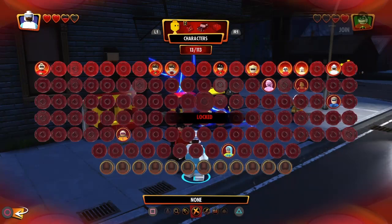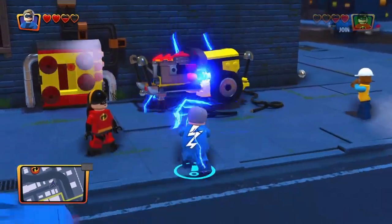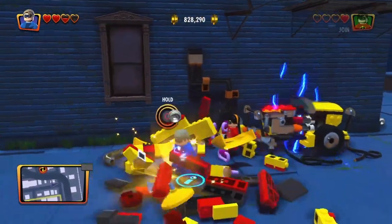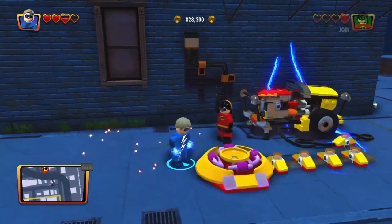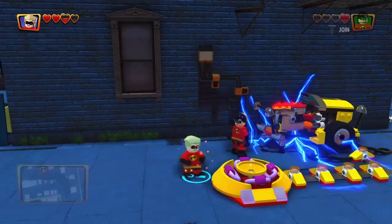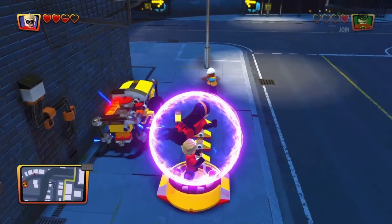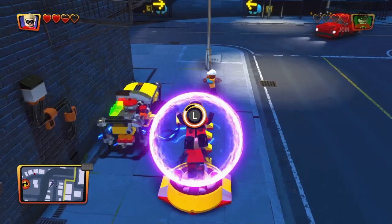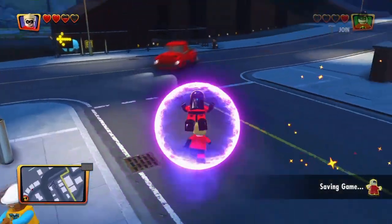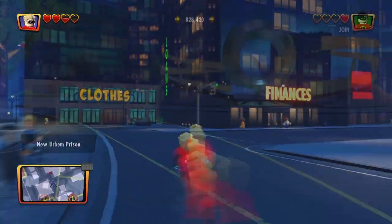I see electricity - maybe I need to be electric for this. That's not doing anything. Maybe I need to break this - there we go, build it up. I need to be Violet with her orb and need Dash to jump inside the orb like a big hamster ball. Run! Why didn't my hammer trick work - mistakes were made. Gold brick awarded - awesome!